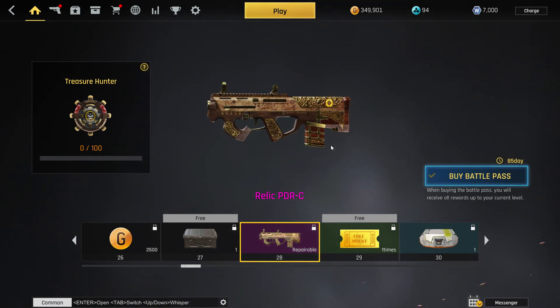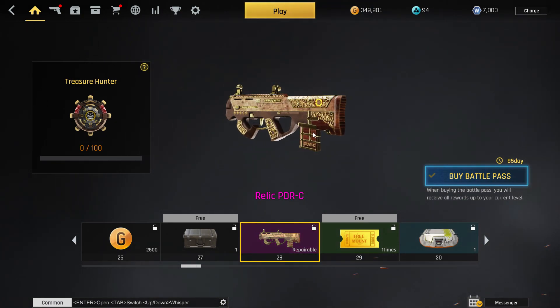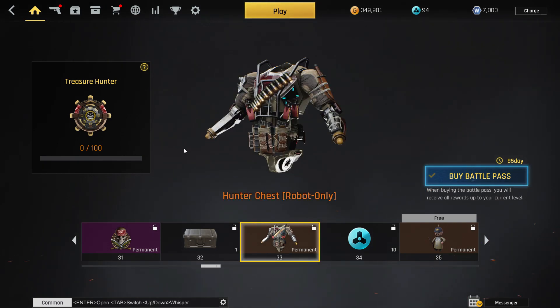The next one is the Relic PDR — a really cool skin. I don't know who uses the PDR though, I personally don't use it that much, but maybe it'll give me a reason to. Then we have the Treasure Hunter emblem, which honestly looks pretty cool — I'll rock it.